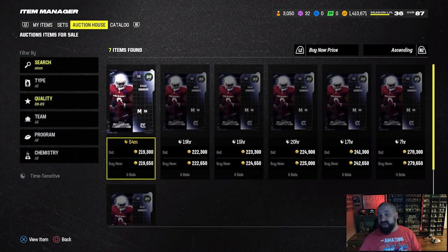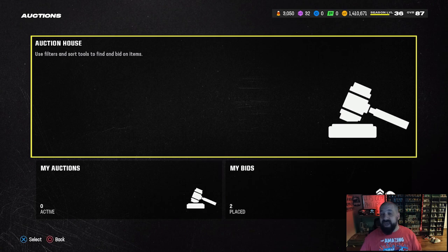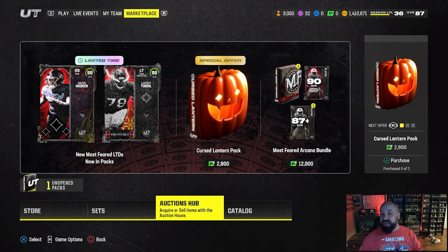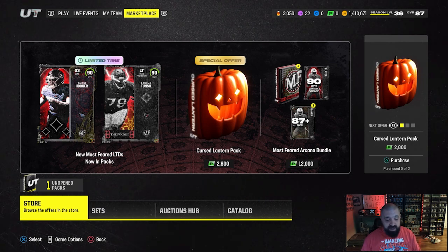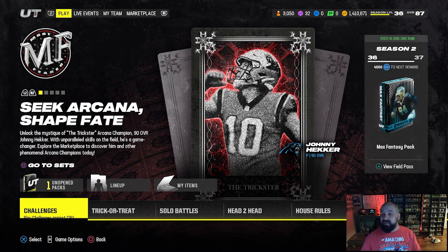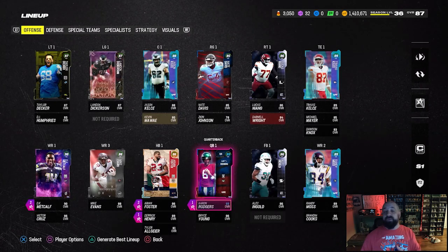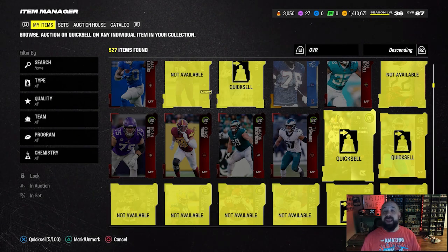This is still one of the best users in the game — Palomalu is definitely number one — but 219k for this upgrade is a huge W. The better thing is we're probably going to replace Cam Chancellor, who won't sell for a ton but is an 87 overall and can still go into champion sets for the Most Feared promo, so he maintains some value. I'm assuming we can get a little over 100k back for that card, which means we're not spending the full 200k net on this transaction.